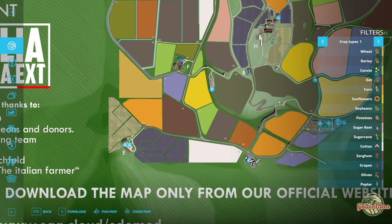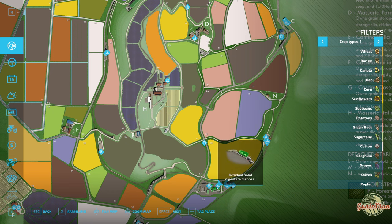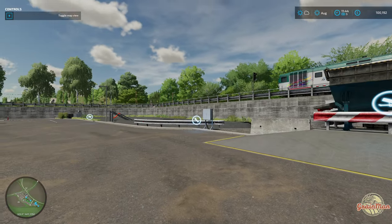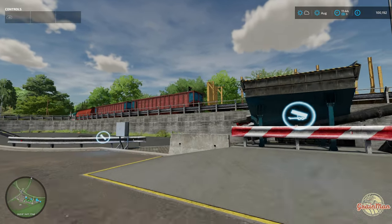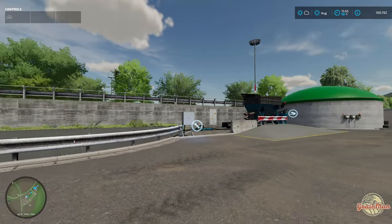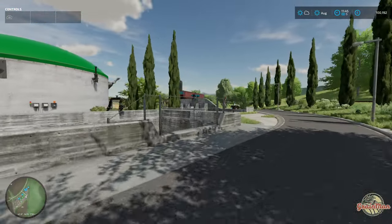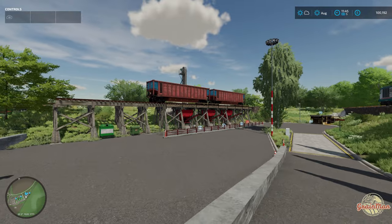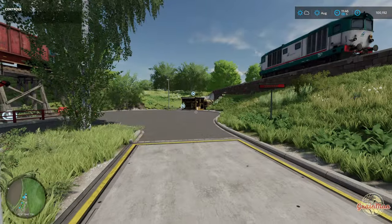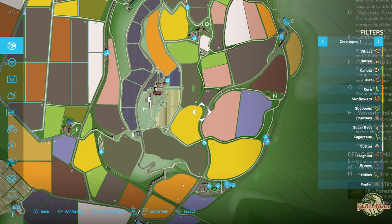Let me point out a few really impressive things. The BGA is a decent size — you can see the custom train going through, which is really nice. There are lots of different drop-off points for different things — your grape production waste and olive production waste can go in there. Around the corner there's a seed, lime, and debris crusher area as a little drop-off point with silos, and you can also rent the train from here.